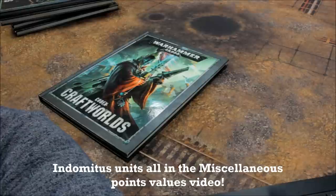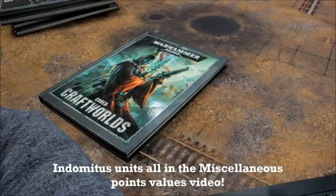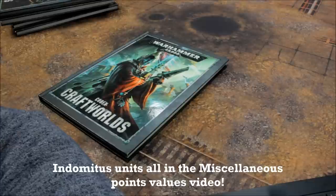Necron Elites: Deathmarks 16, Flayed Ones 14, Lychguard 30, Triarch Praetorians 23, Triarch Stalker 95. Fast Attack: Canoptek Scarabs 15, Canoptek Wraiths 45, Destroyers 55, Heavy Destroyers 40, Tomb Blades 17.